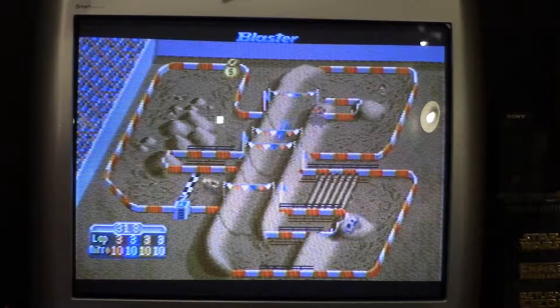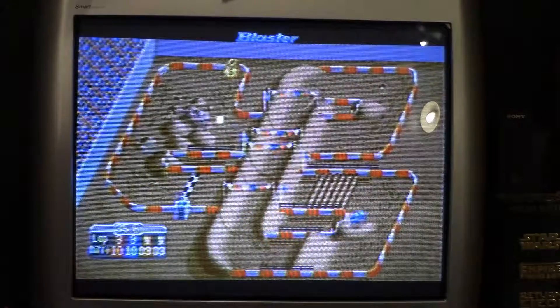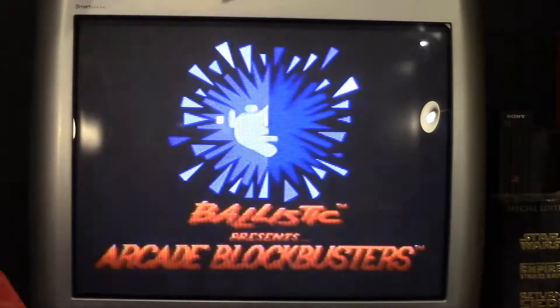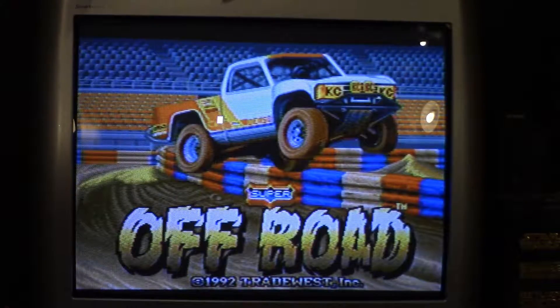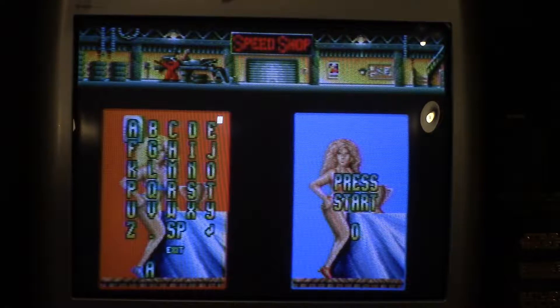Alright guys, so as you know in our last episode, we tried to do a little something different. We're trying to add in a better view of what's going on on the screen, because I don't use a video capture card at this time. So let's go ahead and get going with this classic game — Super Off-Road, released in 1992, Tradewest Inc. We have our scantily clad pretty girls standing there waiting for us. I'll hit enter. Like a lot of Midway games back in the day, and even today, I'm going to put in my initials.